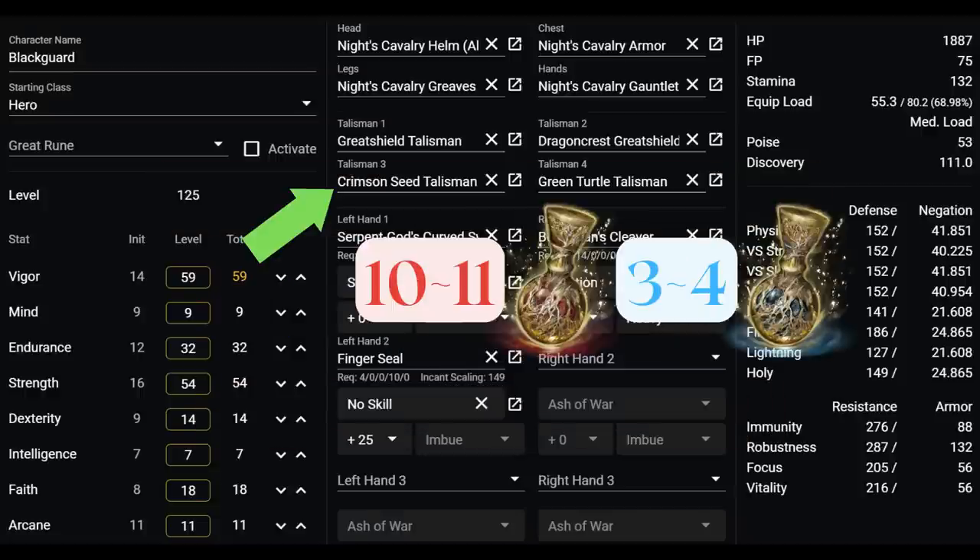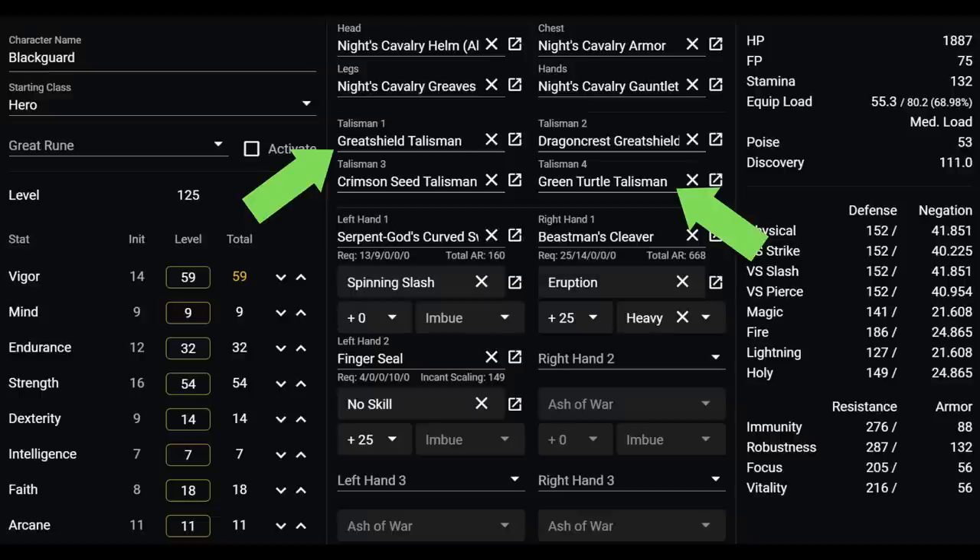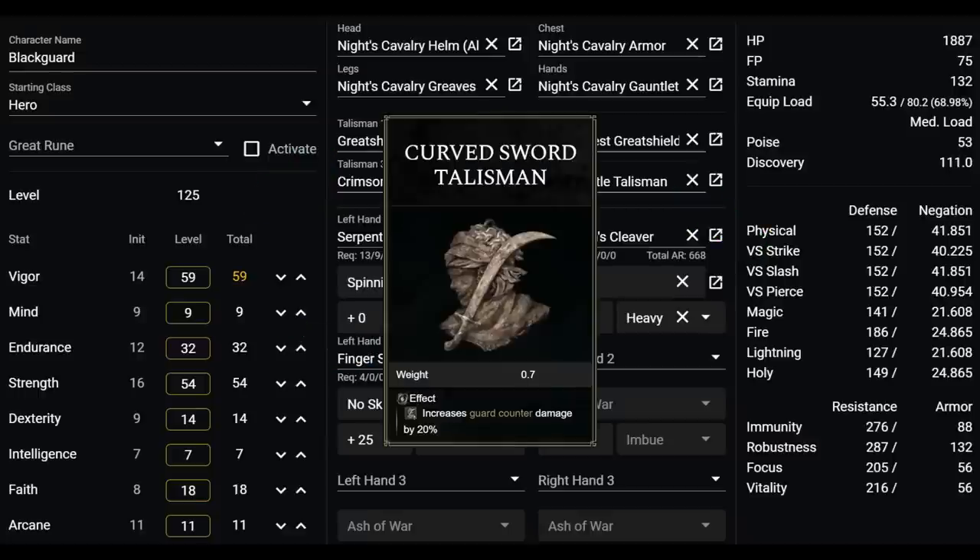We're running the Crimson Seed Talisman because for the most part we're sticking with melee combat and don't really require the FP. We also take chip damage from blocking, so Crimson Seed is a lot of value. I'd usually go with something like 10 or 11 crimson flasks and 3 or 4 cerulean flasks. After casting our buffs with our seal, we also swap to Serpent God's Curved Sword before two-handing our Beastman's Cleaver for clearing regular mobs, which gives us the passive of regenerating 2.5% max HP plus 25 HP per enemy death. The Great Shield Talisman and Turtle Talisman are here to help out with our stamina. Our Beastman's Cleaver is even weaker than the brass shield in terms of guarding, so the extra stamina makes combat much smoother. This is also why I'm not running something like Great Jar's Arsenal, because we don't mind the endurance investment. Since the build does not rely heavily on guard counters to deal damage, Curved Sword Talisman is not a good choice — that's a much better talisman for the shield guard counter build.